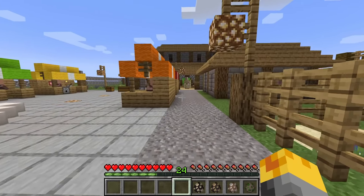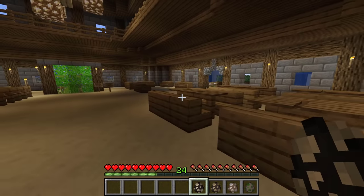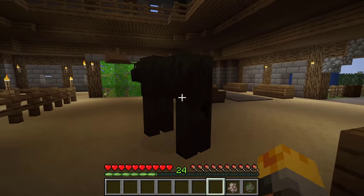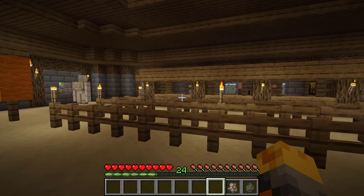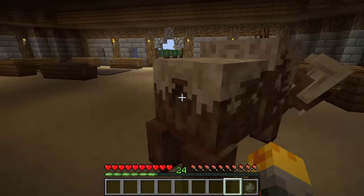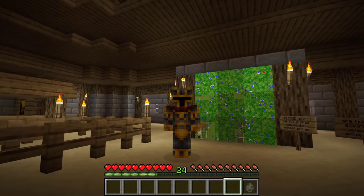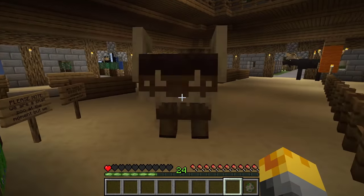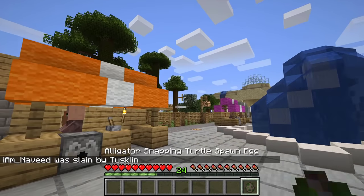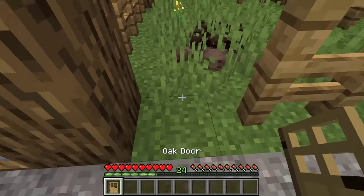Let's spawn the capuchin monkey in the main entrance so that villagers, as they enter and buy their tickets, can enjoy some animals. Let's also spawn the moose and the tusk lane — it's one of the biggest pigs I've ever seen. This is awful — we should have spawned him somewhere else.